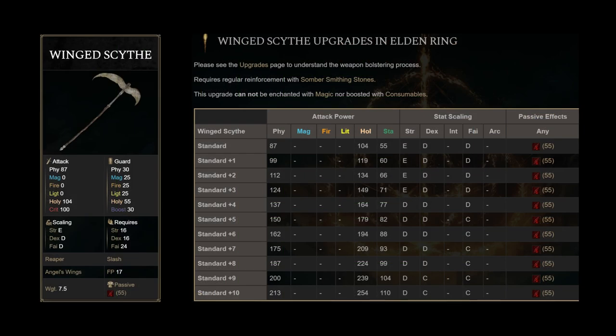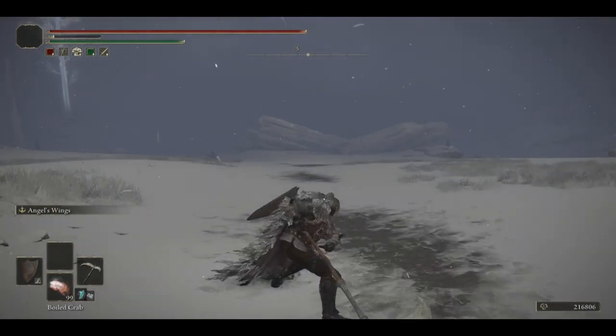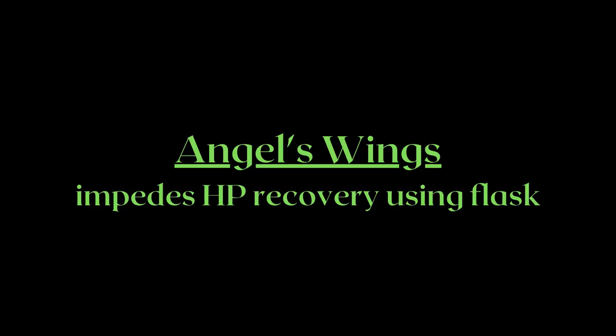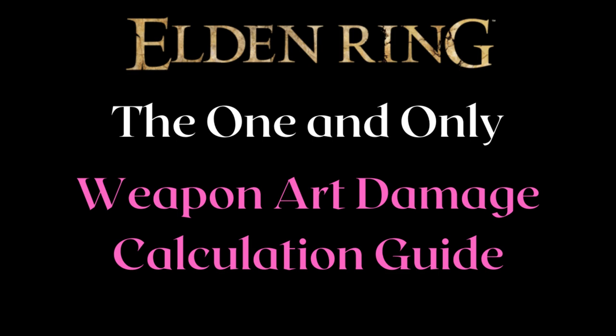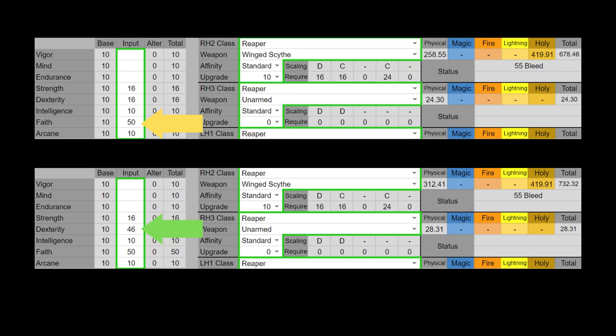Next comes the Wing Scythe with its unique weapon art, Angel's Wings. While this weapon art is basically a Loreta Slash, it stops hit enemies from being able to drink HP flasks, which can be particularly useful in invasions when you're trying to finish someone off. Unlike Loreta Slash though, Angel's Wings is not an enhanced hit — it is a weapon hit, so it scales purely off your weapon AR. If you don't know the difference, you can check my lesson on weapon art calculations. This actually works in the Wing Scythe's favor, as we can optimize the weapon art's damage as we optimize the weapon's AR.